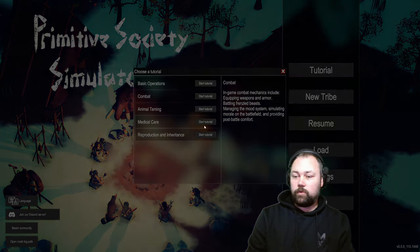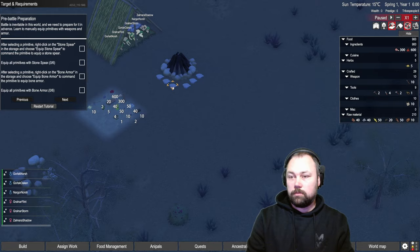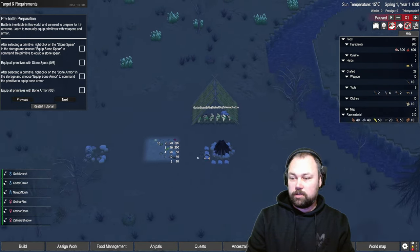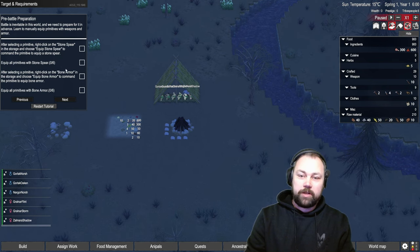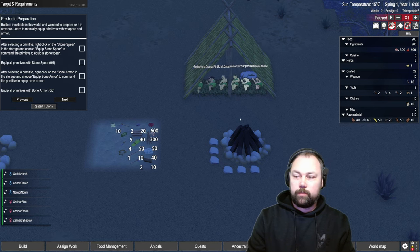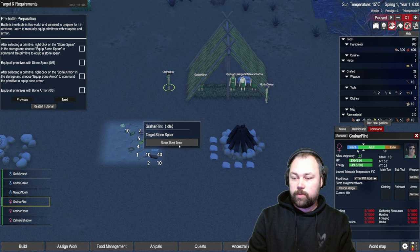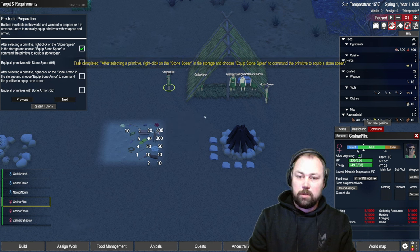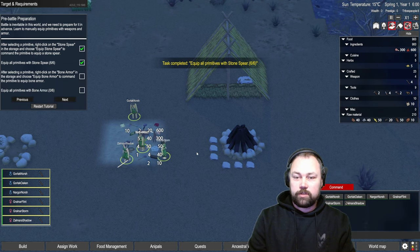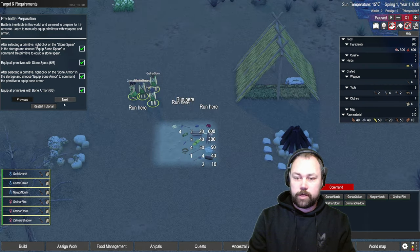Tutorial two — combat. The tutorial setup already has beds and a crafting table under the shed — whoever set this up is smarter than I am. After selecting a primitive, right click on a stone spear in storage and equip it. They have to wake up first. Equip all primitives with a stone spear — they all have spears now. After selecting a primitive, right click on bone armor and equip bone armor.